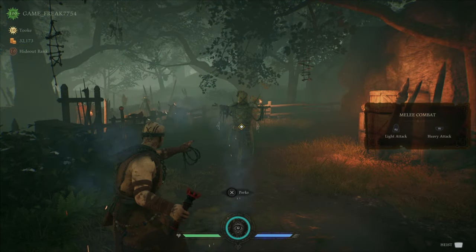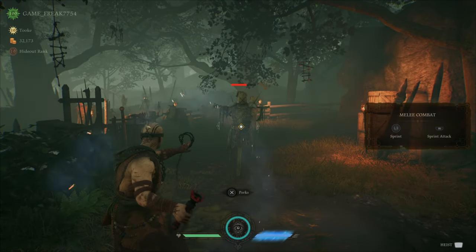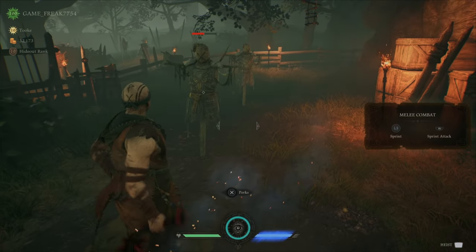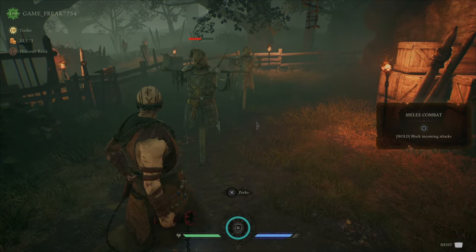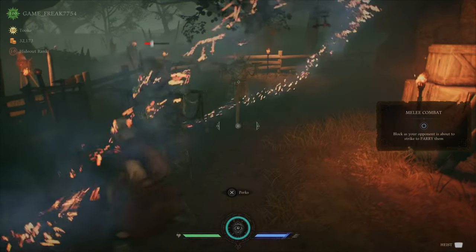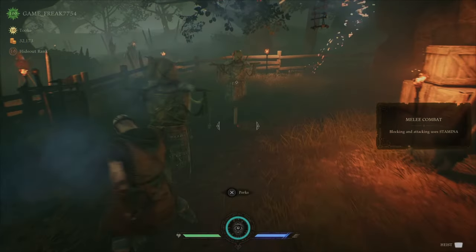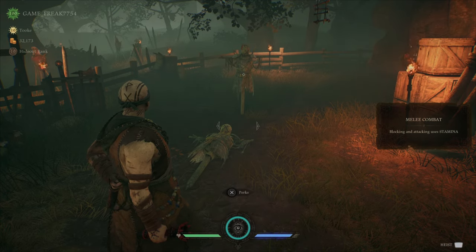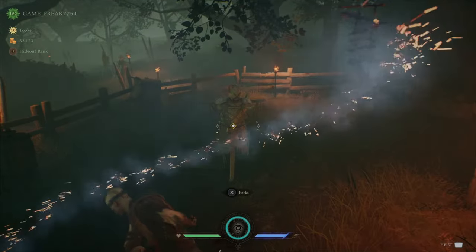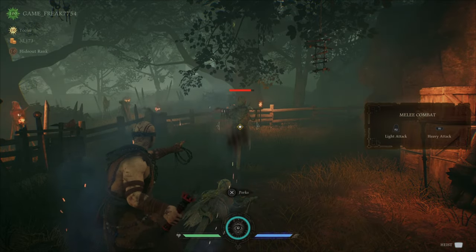Tip number four. You don't always want to use your heavy attack — it's very tempting and it takes out a lot of health, but a lot of times you are actually better off doing your light attack. The reason is that Took has an AoE light attack. That swing you see him do — notice that red line that goes around in a half semi-circle? That is the line of attack, so you can hit multiple guards and multiple enemies at the same time. He actually swings from behind and brings it out, so he has almost a full circle — it mainly goes in a semi-circle.